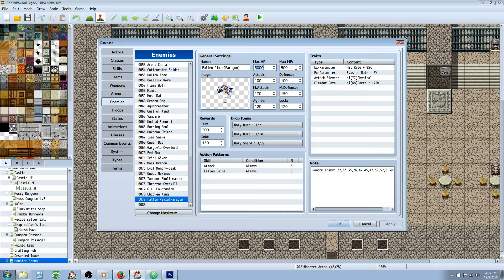They had 1,000 HP so I made it 5,000. They had 100 MP so I made it 500. They had 20 attack so I made it 100, and so forth and so on. Increase the experience and gold accordingly as well. An idea I'm going to use is that Paragons will drop items like orbs or scrolls you can use to upgrade your armors and weapons, so you'll have to find and kill Paragons to upgrade your ultimate weapons — which is a pretty neat idea.